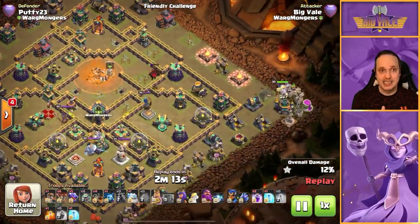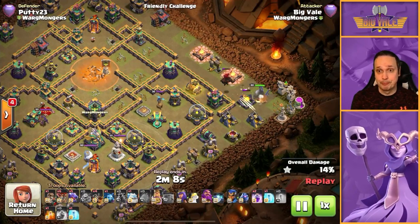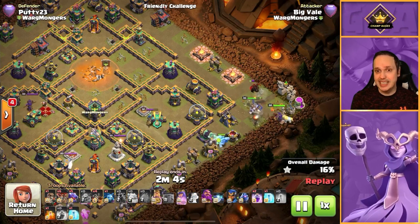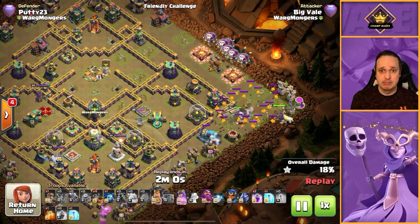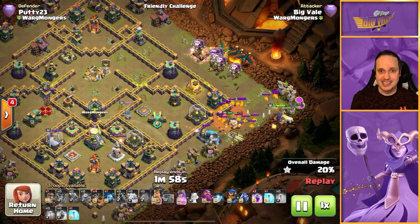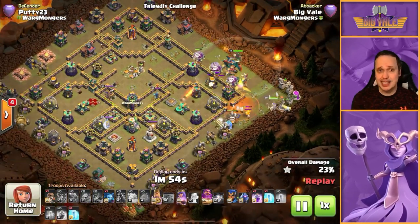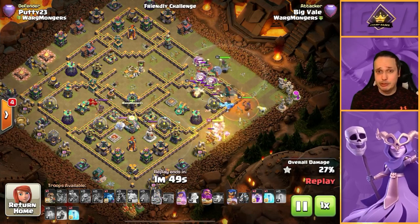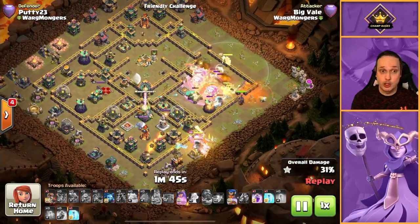Super wizards took down the town hall, we got a decent cc pull, and there's a nice line working down from twelve towards nine o'clock that we could send a hydra through. The king gets dropped in over at three, pulling the hound — the king and queen will deal with the hound and pups, and the poison assists the hydra coming in. Note I chose not to send the hydra against a single inferno.